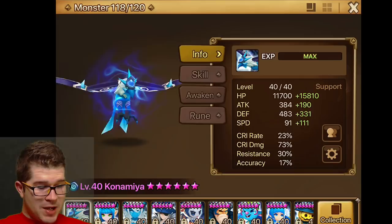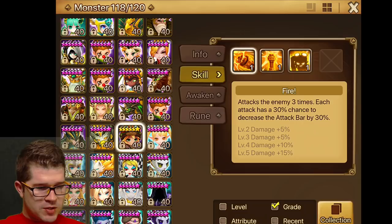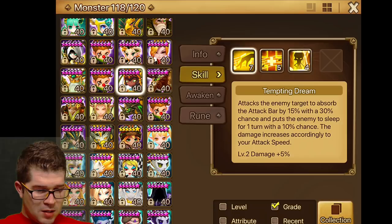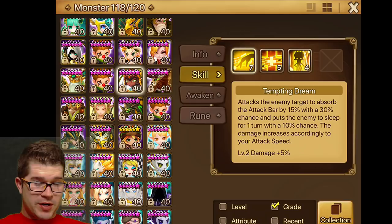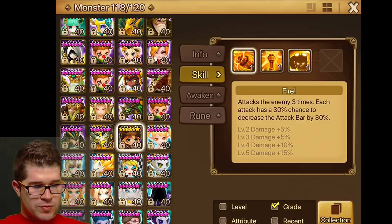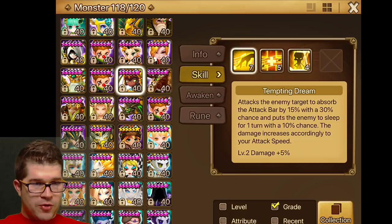I wanted to compare her first skill to Triana's first skill. Christina's is 3 chances at 30% to decrease the attack bar by 30. Triana's is attack bar absorb by 15% with a 30% chance, plus a sleep for 1 turn at 10% chance, and it scales off speed. Since it's an absorb, it's a plus 30 to her versus a minus 30 to the opponent — so effectively plus 60. But Christina gets three shots at 30%, whereas Triana gets one shot at 30% plus a 10% sleep chance.